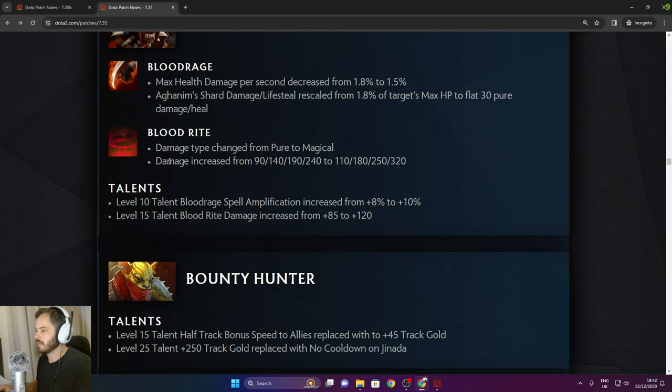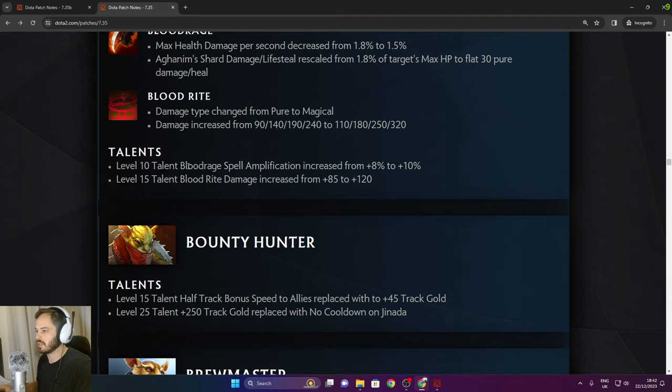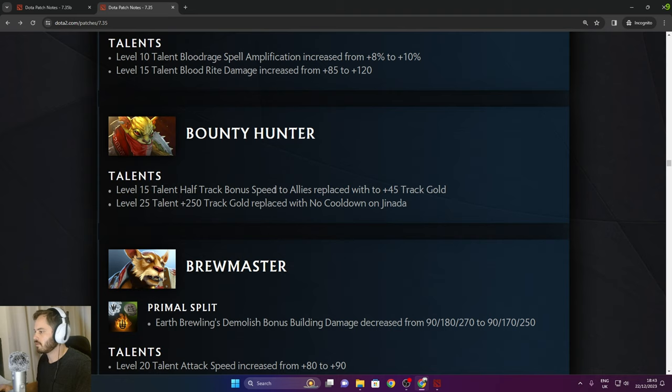Bloodseeker: Blood Rite damage type changed from pure to magical, damage increased from 240 to 320 in the late game — pretty good. Level 10 Blood Rage Spell Amp increased from 8% to 10%. Level 15 talent half-track bonus speed to allies replaced with 45 track gold.